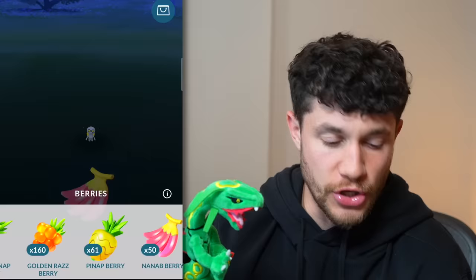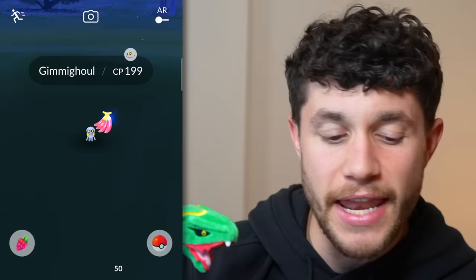Let's talk about catching Gimmighoul — it's really important. You can use whatever berry you like, but I'd highly recommend using a Nanab Berry, because unlike normal Pokemon, the candy for Gimmighoul doesn't really make a difference. In order to evolve Gimmighoul into Goldengo, you will need 999 coins. The trick to getting more coins through catching is simply accurate throws — the more accurate the throw, the more likely you are to get a coin. First throw — excellent! Gimmighoul dropped Gimmighoul coins. And there we go — Gimmighoul goes into the Pokedex. 999 coins to evolve over to Goldengo.